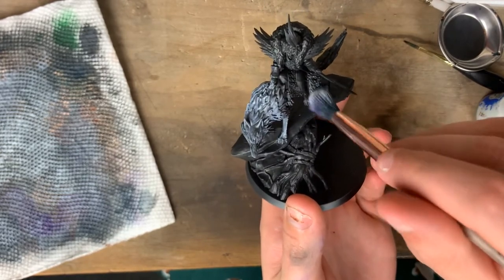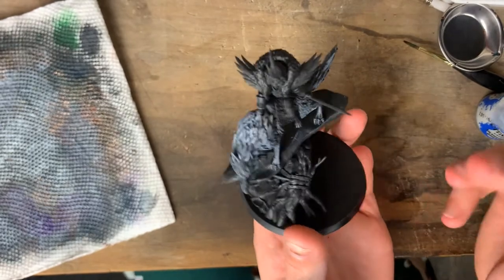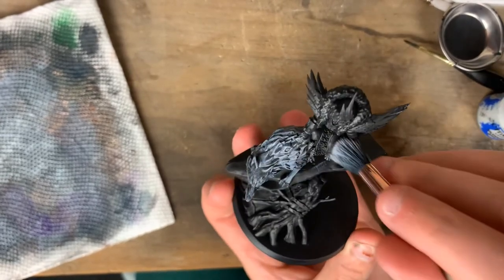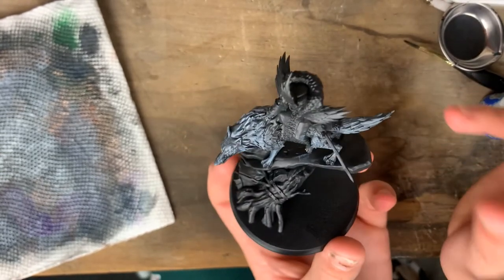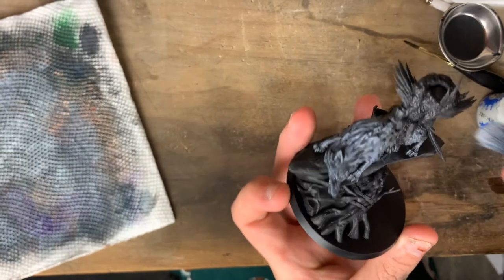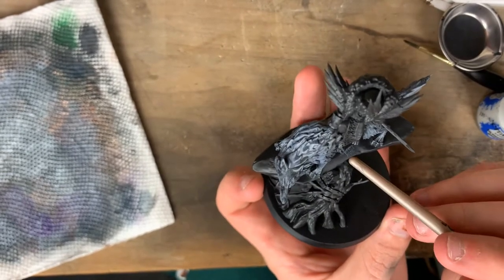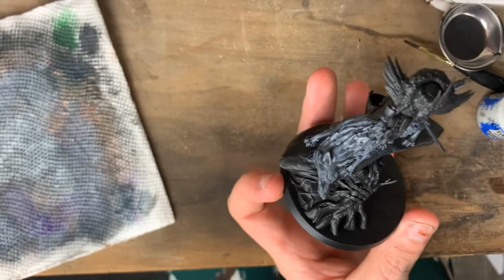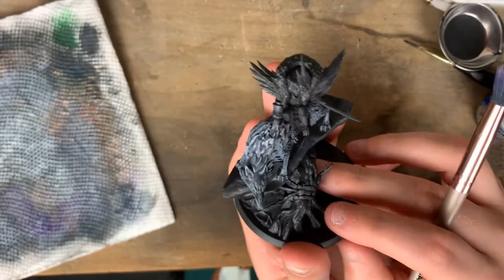The reason I'm painting this first and not the ledge or the fallen tree is because it's much easier to paint a brown or gray over white than to cover up brown or gray with white. So if I make any mistakes and get Celestia Gray somewhere I shouldn't, it will be very easy to cover that with Eshin Gray or a darker color. Now that he's based, I'm going to let him dry.